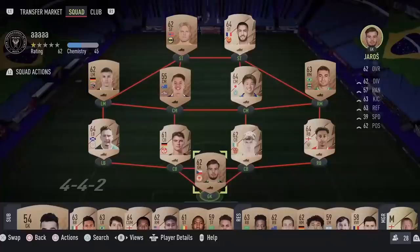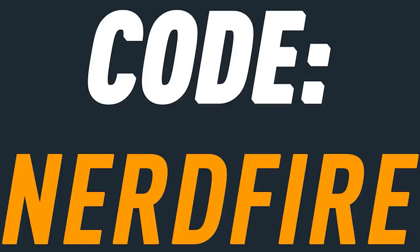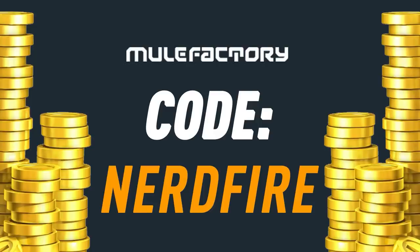Today we've got Mid or Prime Icon Player Picks — let's open a load of these up and see what we can get. If you guys want to kickstart your FIFA 22 team off with a bang, head over to MoogleFactory.com for the cheapest, most safe and reliable coins, and use the code 'NerdFire' at checkout for five percent off your order.